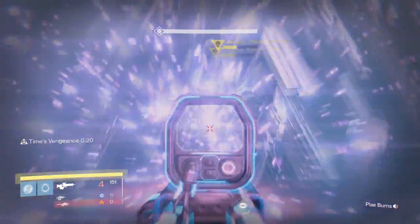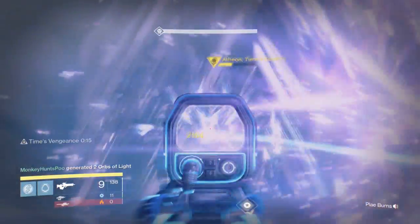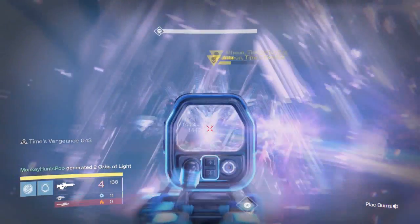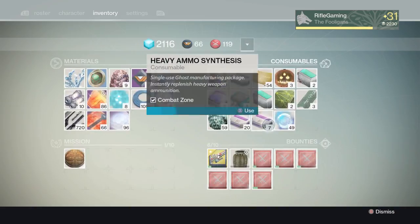As for the Iron Banner, the playlist now contains smaller maps in rotation. Also, the Focused Aggression bounty can now be completed with headshots from pulse rifles, scout rifles, and hand cannons — not just auto rifles.